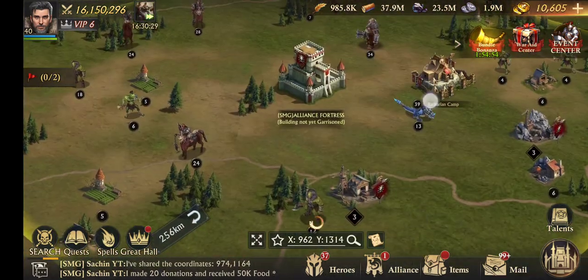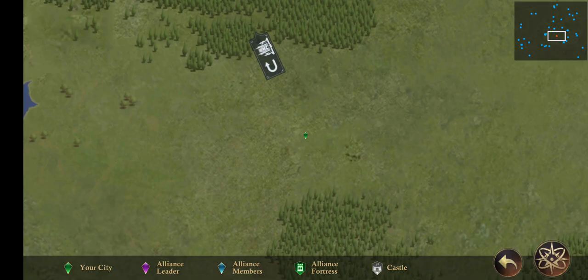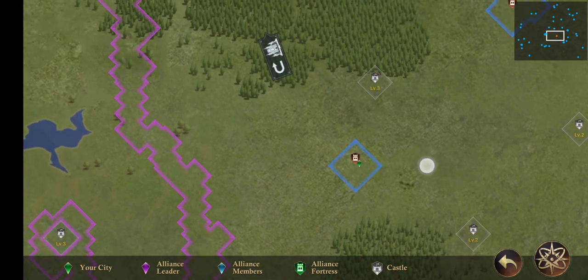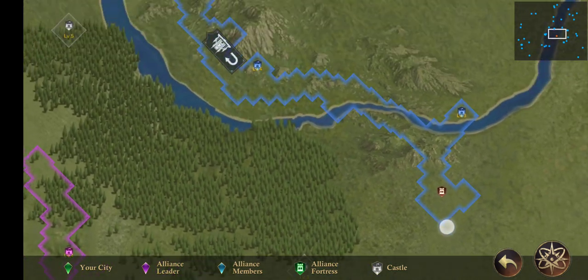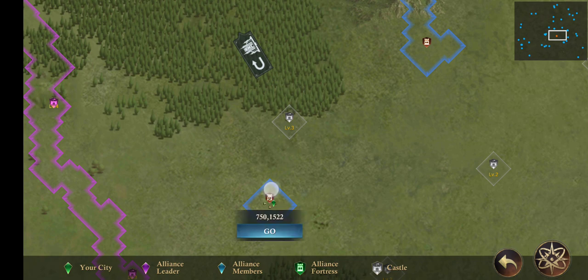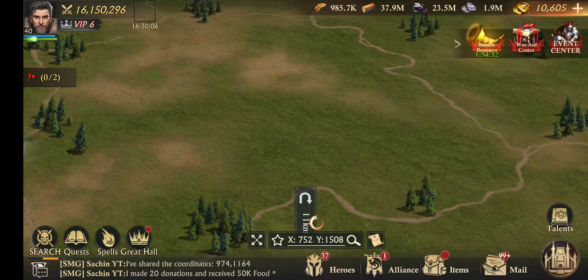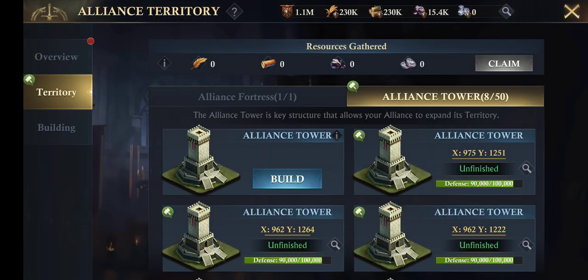Now it looks like this on the kingdom map - something like a territorial map, as you can see. Now we need to build towers to reach out to that castle. Let's start building some towers towards this point. Simply click here, place the towers, and build.